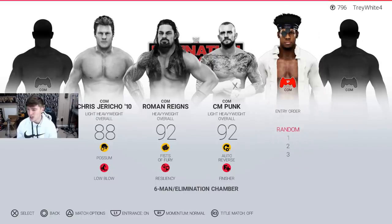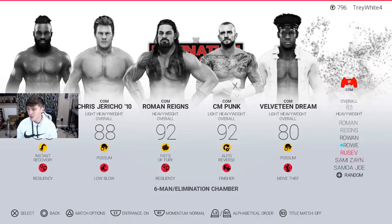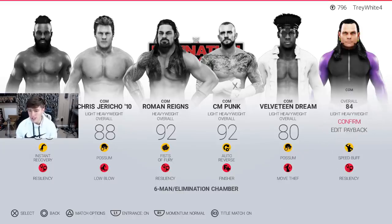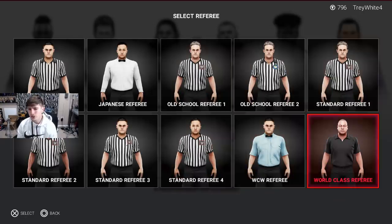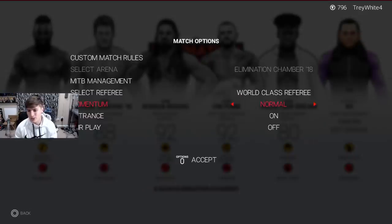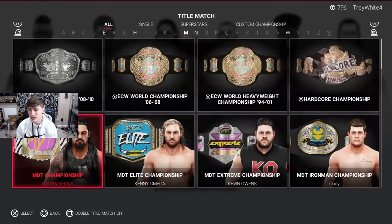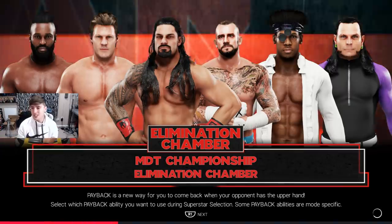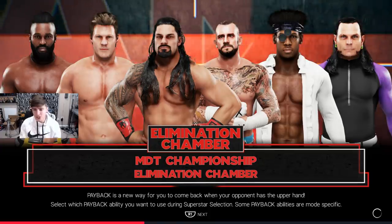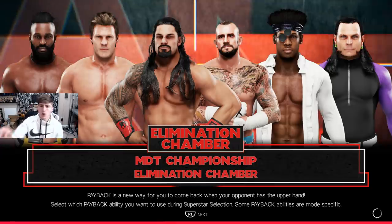Then we're going to add Velveteen Dream in there — doesn't really matter which order, just put him in the matchup on random. Cedric Alexander will be in here and he will automatically be fifth. Last but not least we have Jeff Hardy. We need to do a title match on match options, go to the Elimination Chamber arena, put the world class referee in all black to match MDT live refs, select the MDT Championship with Roman Reigns, and start the title match. We are ready to go!